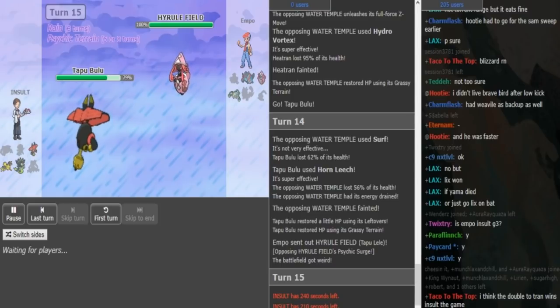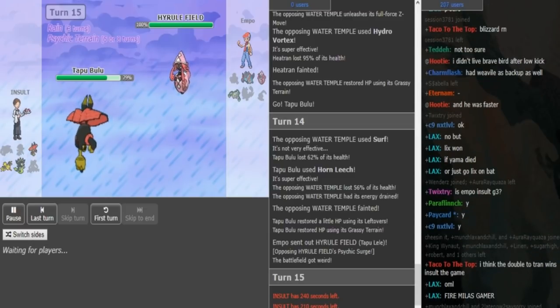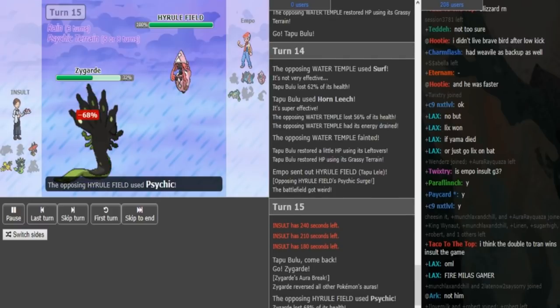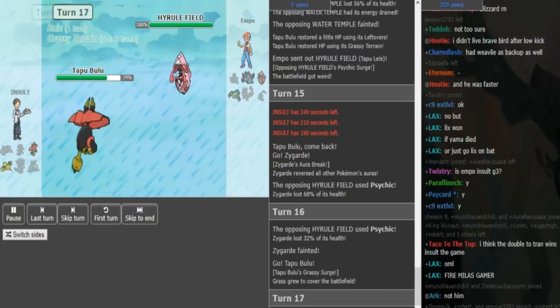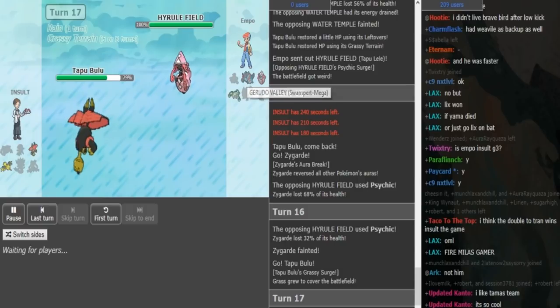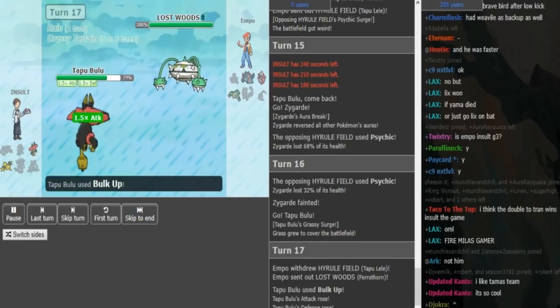Thankfully for him it was not Ice Beam Manaphy. It was probably Psychic, Surf, Rain Dance, Tail Glow - I don't know what the last move was. Also, the Pelipper - I didn't pay attention to the damage Pelipper took. If it's Damp Rock I'm pretty sure the rain is still up; the rain would have ended if it's not Damp Rock. So it wasn't Specs Pelipper. If it's Specs Pelipper then it could have been Rain Dance Manaphy if the rain on Pelipper only lasts a few turns. But it definitely makes more sense for it to be Damp Rock, because he has Manaphy, Hurricane that's more accurate with Tornadus in the rain, Ferrothorn that takes less from Fire moves in rain, and he also has Swampert. So he still has a lot of mons that benefit from rain.